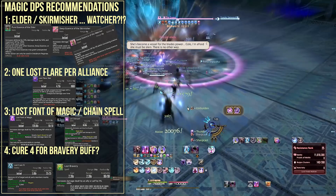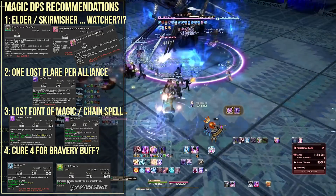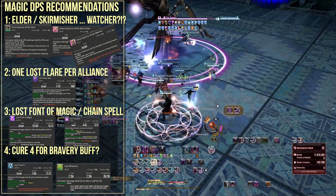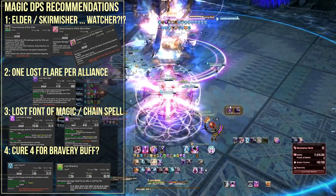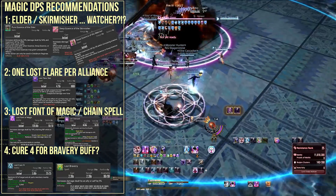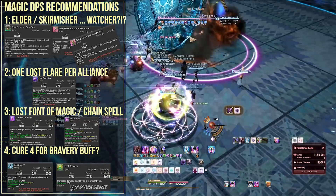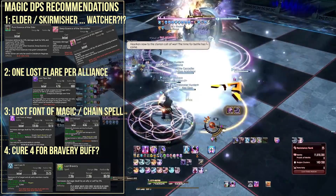Lost Vaunt of Magic is another action worth taking but causes a very significant MP drain — personally it overwhelmed me. It is an insane 70% damage boost, but I found managing the Black Mage rotation with this MP drain very overwhelming. If you can manage it, I recommend the 70% boost. Another option is Lost Chain Spell, which is a solid damage amp making your casts instant with the drawback of slightly more MP cost. I personally found this much easier to manage in practice than Lost Vaunt of Magic.